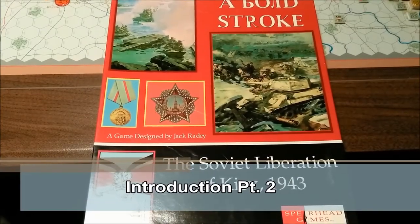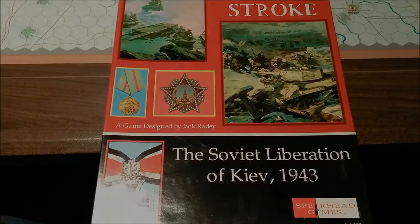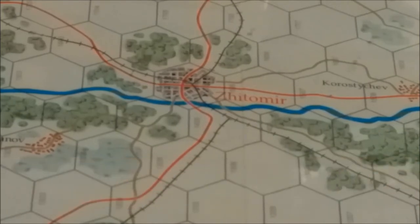A Bold Stroke: The Soviet Liberation of Kiev 1943, designed by Jack Rady, produced in 1996 by Spearhead Games. I realized last time I didn't really go over the game components, so I'm going to try and show you the map, counters, and some of the charts and tables on the map, and then we will probably start playing out the example of the game - probably play the first couple turns of this first scenario. I'll be playing this game blind, having done nothing but read the rules.